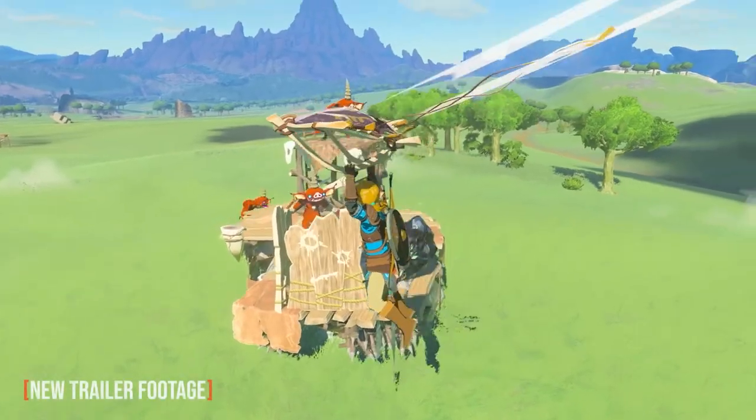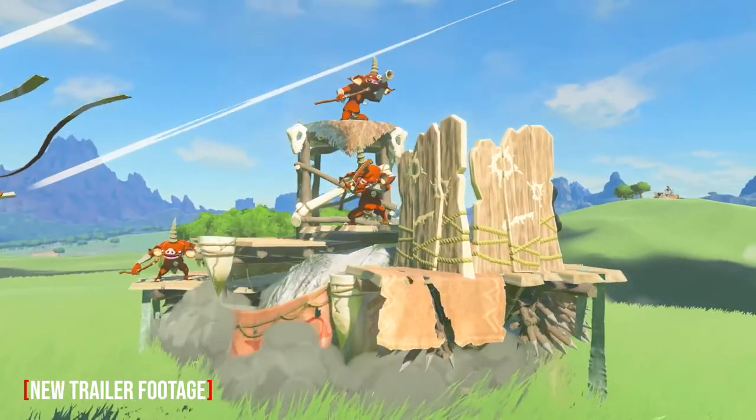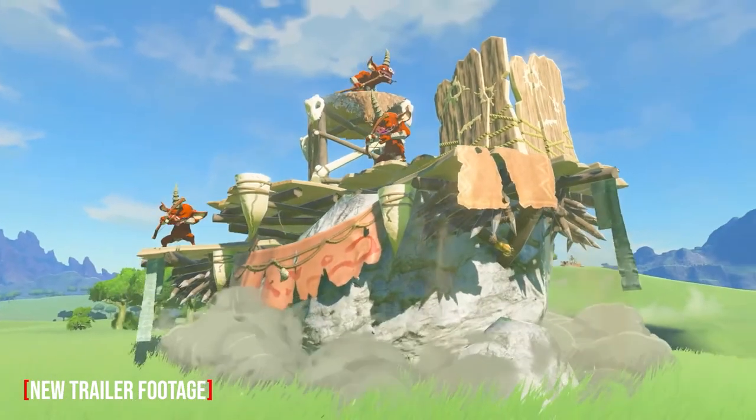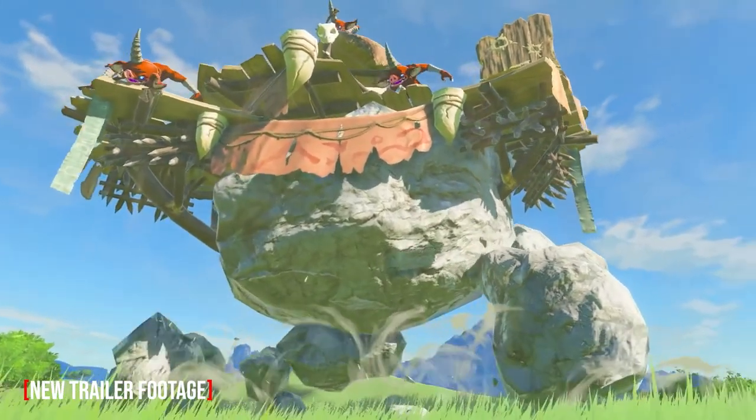In the next scene we see bokoblins with gigantic head horns defending what appears to be a classic Breath of the Wild style camp, which the little red idiots have somehow managed to mount on the back of a Stone Talus. So that'll be a fun fight — and also good for them for making friends.